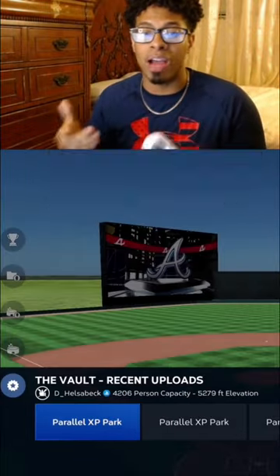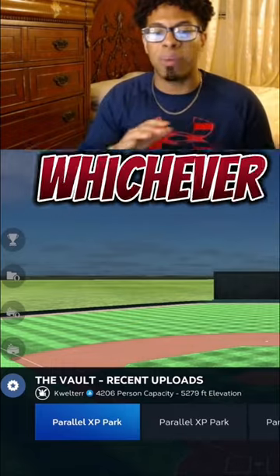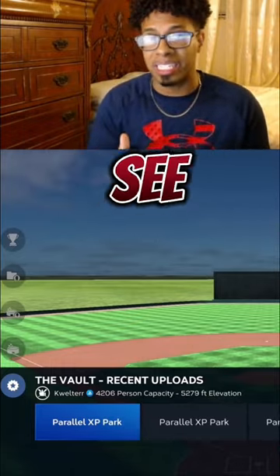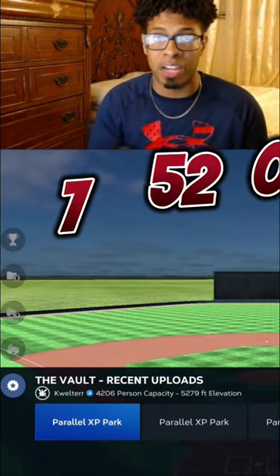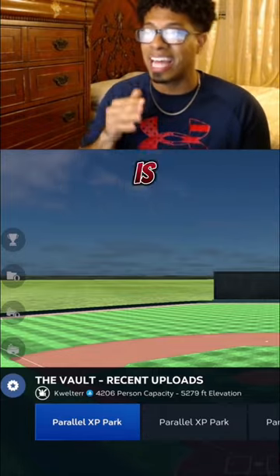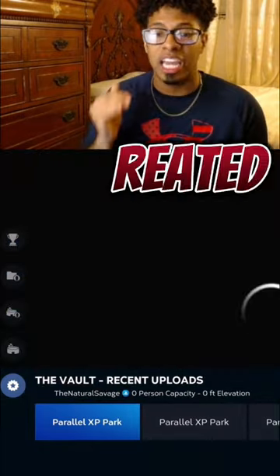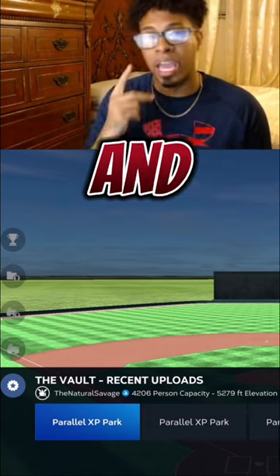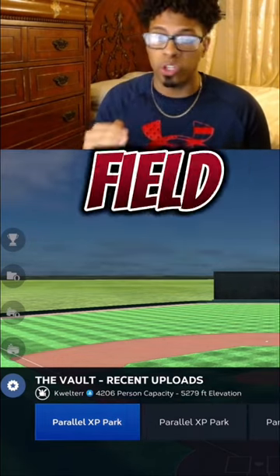It will appear with Parallel XP Parks. Just get whichever one has the most blank canvas possible. As you can see, the elevation is 5,279 feet — that is the highest elevation a created park could have. It's only two feet below Shield Woods Park and one foot below Chorus Field.